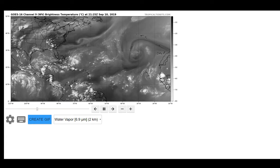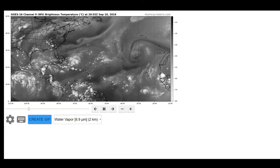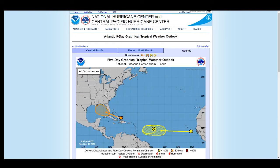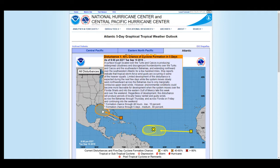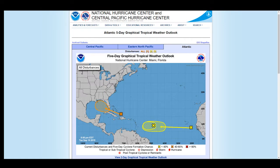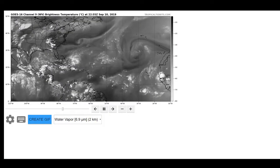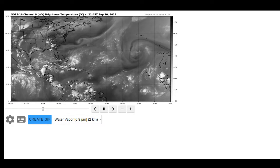We're going to be talking about 95L, which as of the NHC's latest outlook has a 40% chance of developing in the eastern Gulf of Mexico — maybe the western Gulf too, as some models are indicating something could pop up there, but not much. The two other systems out there — one is dying and the other is just now coming off the coast — we won't be covering those.